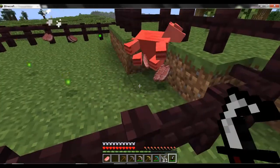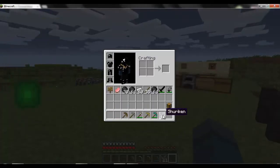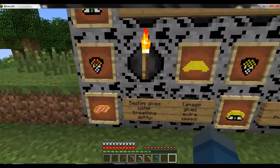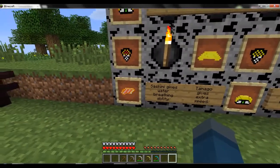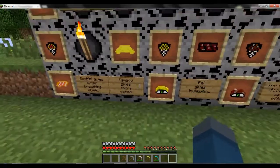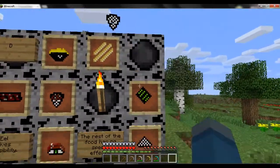And the sword. Some of the food has a special effect, like the sashimi — it gives a water breathing effect, so you can breathe underwater with it. The tomato gives extra speed, the eel gives invisibility, and the rest of it is just like normal food. You eat it and it heals your hunger.